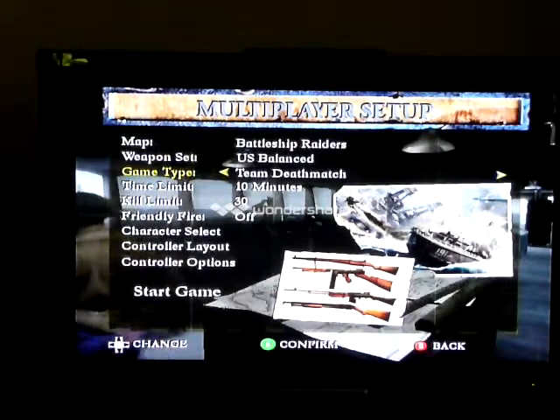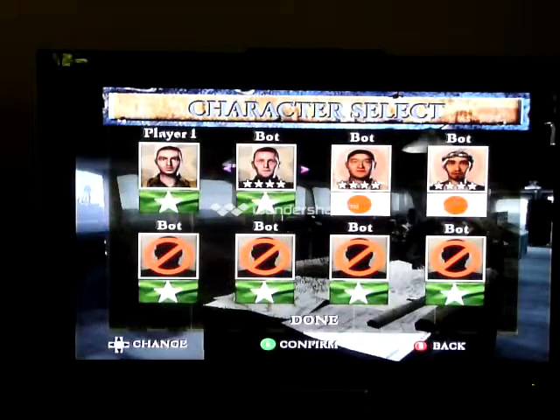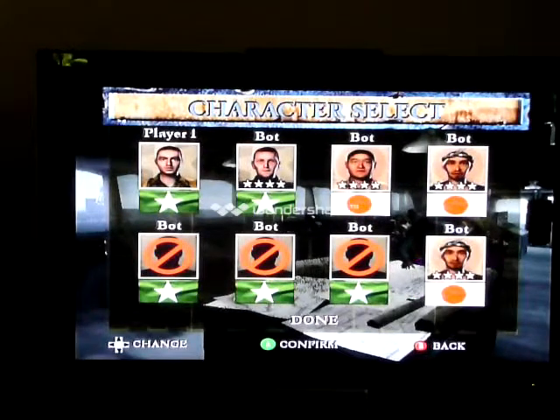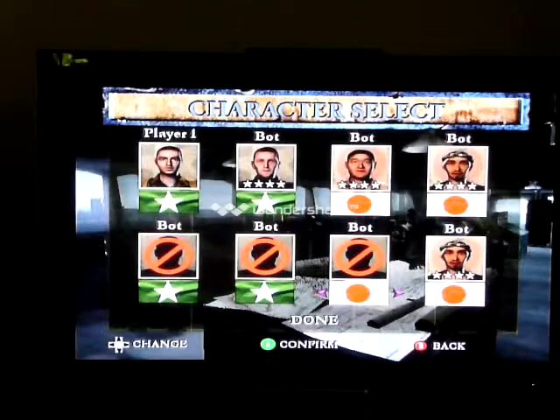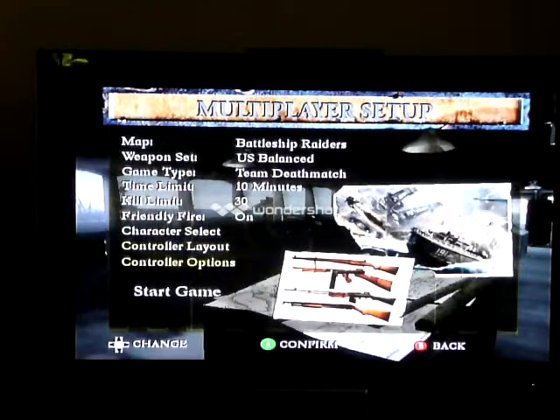Along with grenades. Team Deathmatch, time limit 10 minutes, kill limit 30 — for me, that's not too much. Friendly fire on. Character select: me, Bromley, Karimura, and Umomo, and we're going to give them two more of those exact ones so it's actually a challenge. And yes, these are four stars, which means they're technically the best. And... start game.